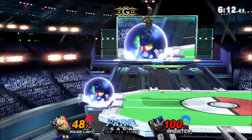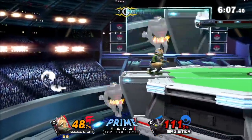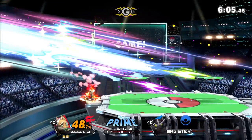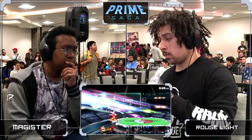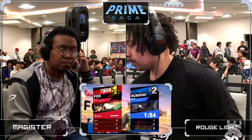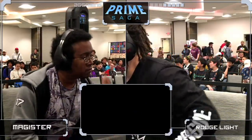Great awareness from Magister knowing the distance that the up-B lands at if you use it really high. Nair putting him off stage one more time, into the floor smash — sledgehammer trap. And there's a classic Light chart, pretty much staple things from Light. Two-stock for the first game looking really solid, not letting Magister really set up at all, which is exactly what you want to do because once this character gets going he's terrifying.